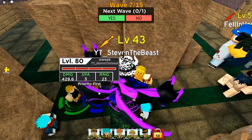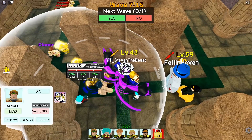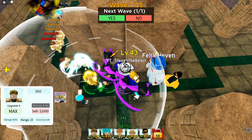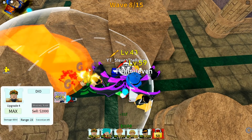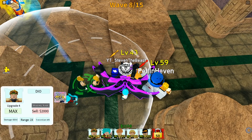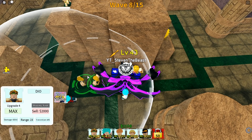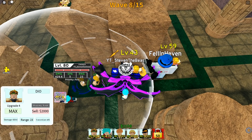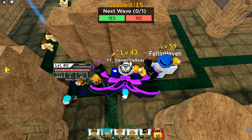Let me recap what Dio does: he has a bleeding effect from knife throwing, he has the time stop, and he has the truck attack — the Road Roller — which does 6 times 429 damage. That makes him the best character in the entire game. He has Jotaro's ability, he has Toga's bleeding ability — so you pretty much have what 4 characters have all in one. In his final move, it first freezes people, then does 6 times 429. That's a time stop plus 6 times 429 damage, which makes him so OP.